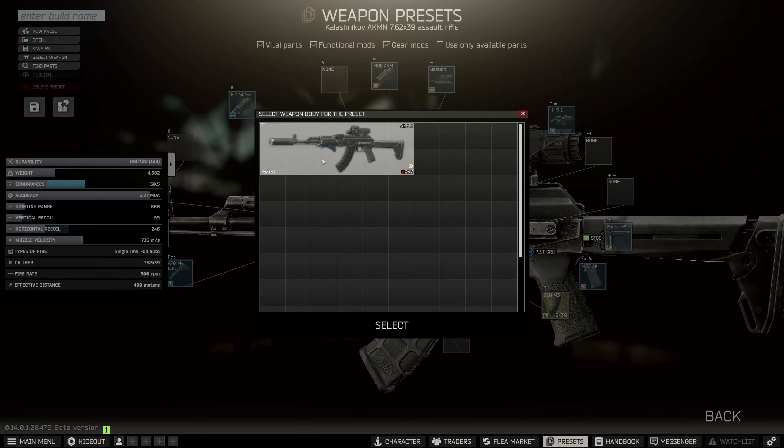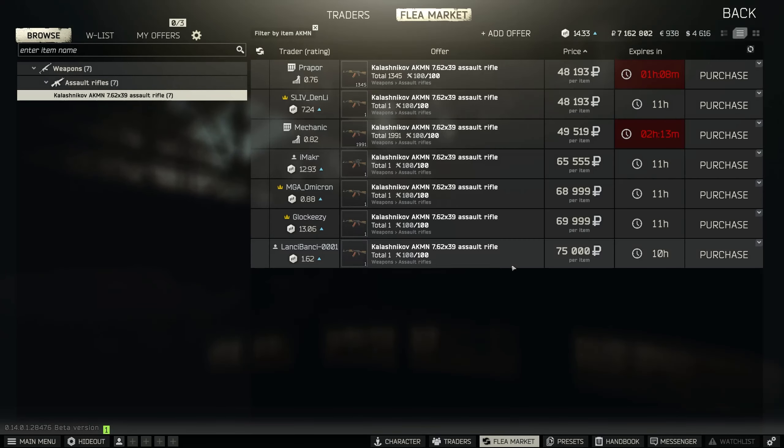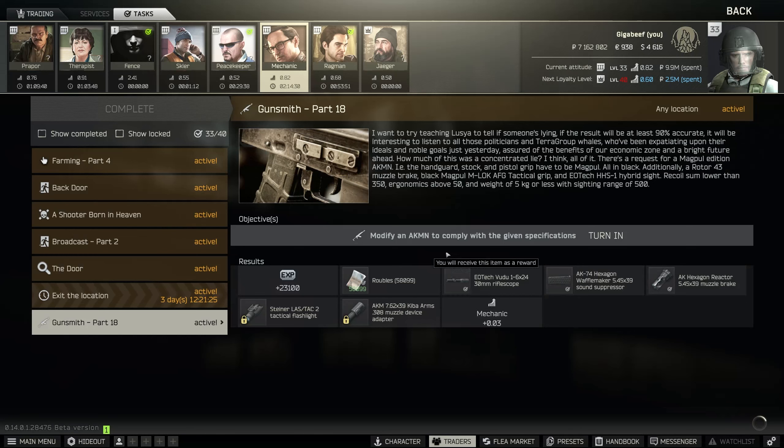I'm going to go and select my weapon, which is the one we built before. I can't build it because it's exactly the same as the one I made previously, and we're going to go and hand it in. Then we're going to have to wait for a day before we can do the rest of the quest line. So relax, enjoy, and I'll see you next time.